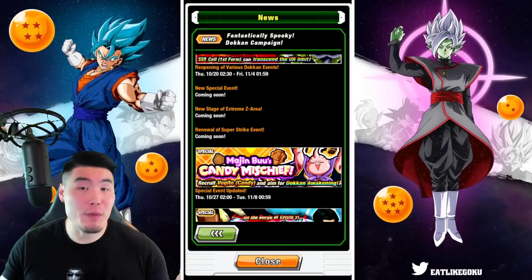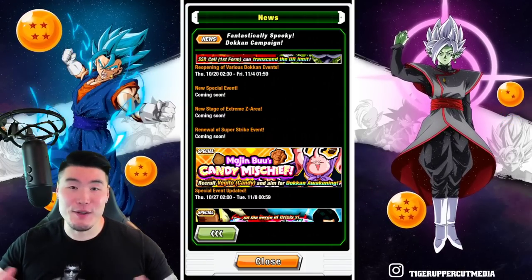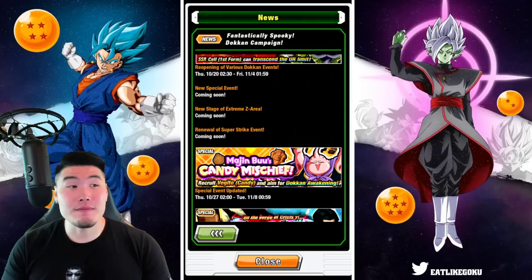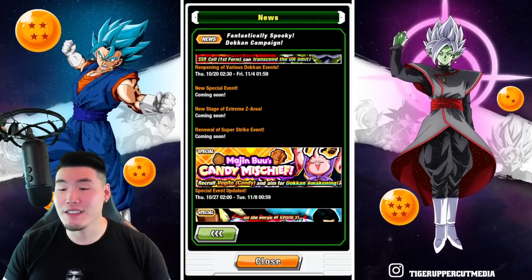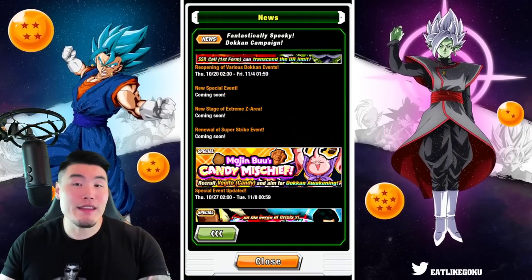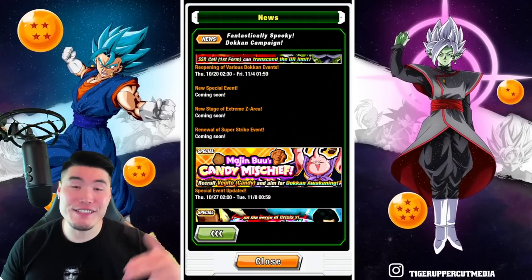I don't know exactly what the new Halloween unit is going to be. I've been asking every year — I wanted Apron Vegeta with the pink apron holding an egg from the anime. But if it's going to be something else, maybe a Super Saiyan Hercule or something fun like that. They always make it interesting, so I'm sure it's going to be great. You guys let me know in the comments what you would prefer for this year's Halloween unit.